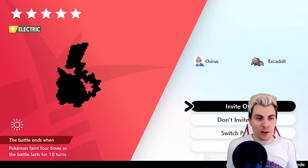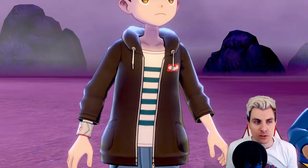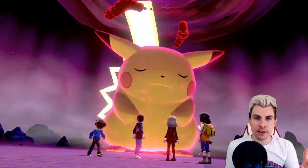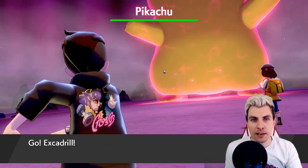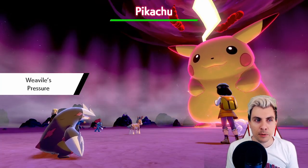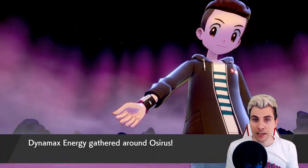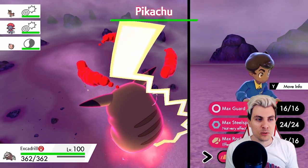There we go — it changed to a five-star Pikachu! We'll hop straight into it. I'm really hoping this is the hidden ability Lightning Rod Pikachu. I'm assuming you can get both abilities — so it won't be Lightning Rod every single time — but we'll catch this Pikachu and find out.